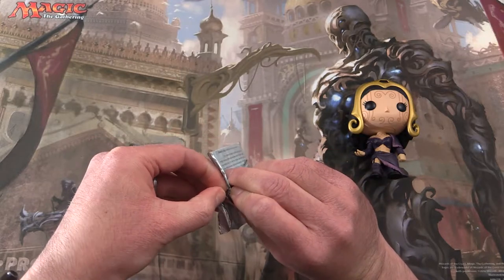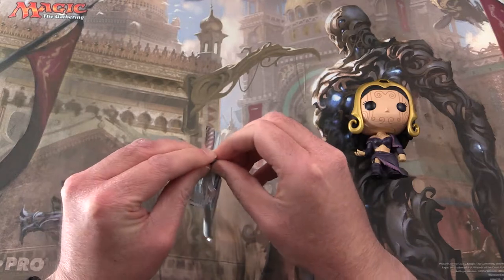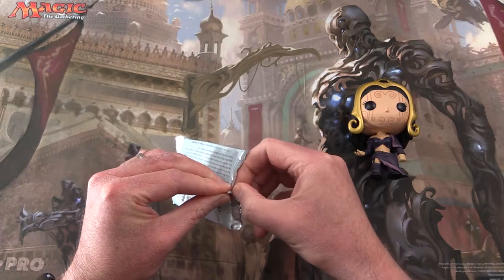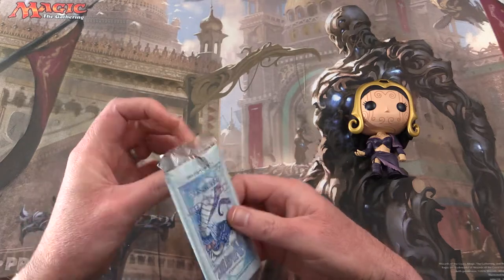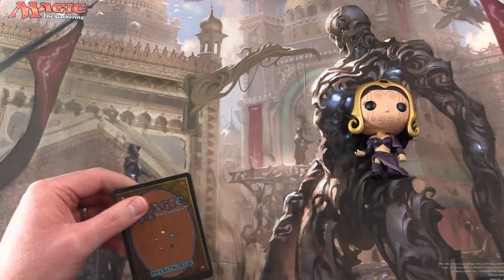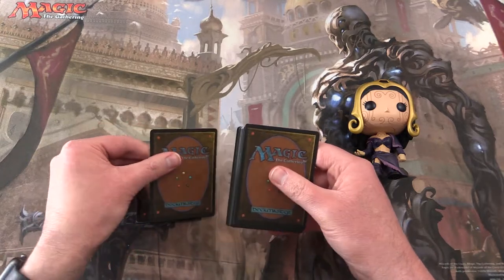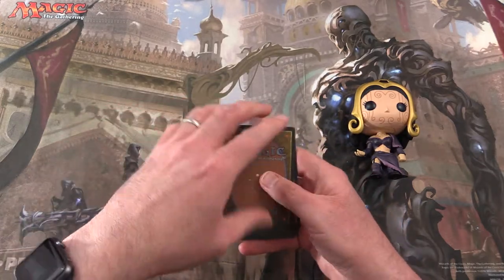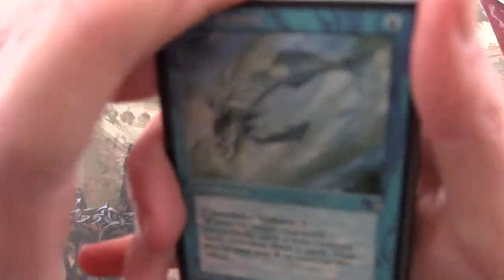Maybe if I try the other end I'll have better luck. There we go, I can get that open there and hopefully don't get a peek at the cards. So we're going to go 3 uncommons and the rare — move that stuff to the back and let's see what we pull today.